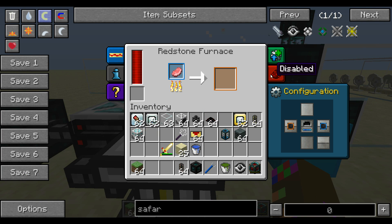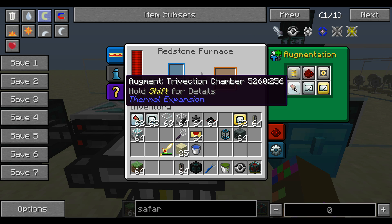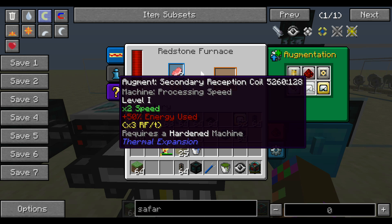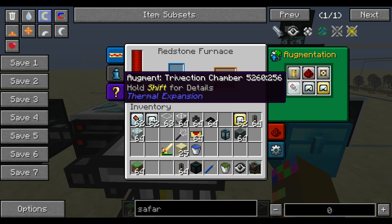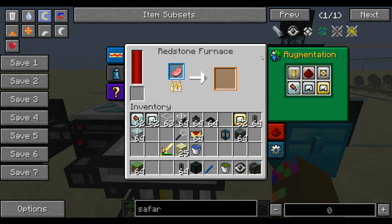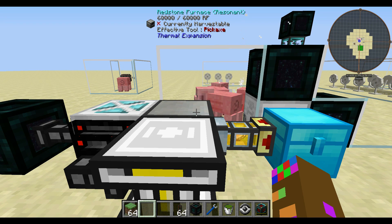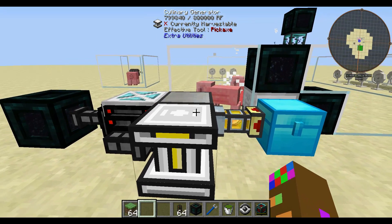Here's a redstone furnace. Most importantly, it has the augment trivection chamber, which you can craft in a crafting table. The other augments speed up the cooking process. This augment lets you use less energy and doubles the output of whatever you're cooking — so that's double the energy. If you're ever using a redstone furnace with this augment, you can't cook anything else besides food, just FYI.